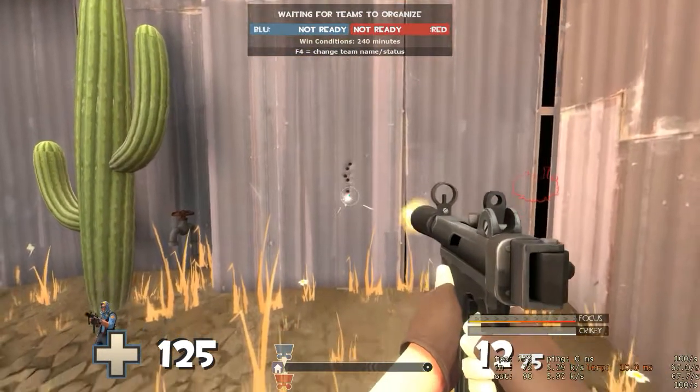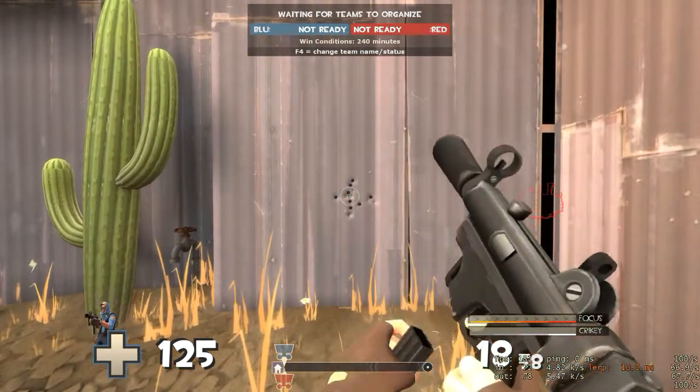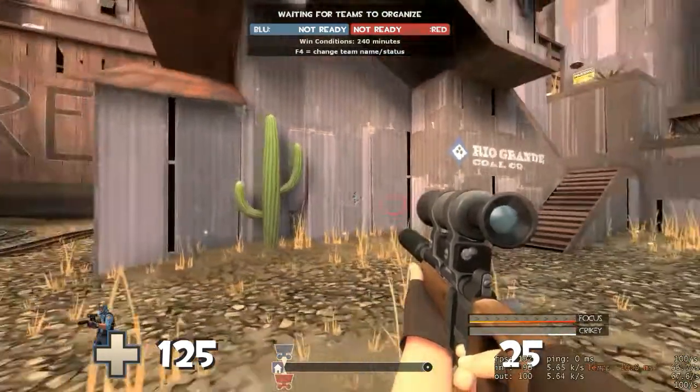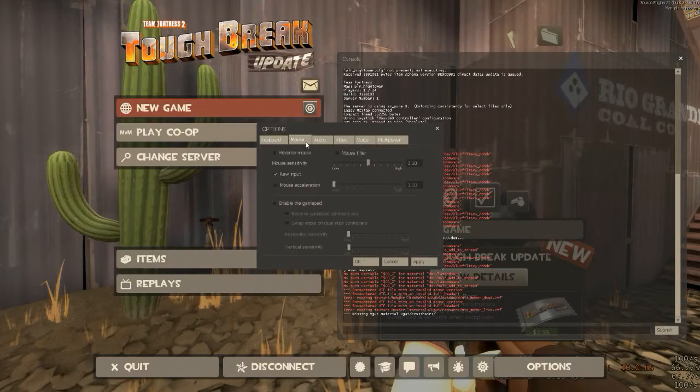You're going to want to make a small mark on the wall that you can trace around with your cursor. Do this with one of your weapons. Now you'll want to set your sensitivity to something low, like 2 or 3. You're going to be changing your sensitivity a lot, so always remember what your previous sensitivity was.